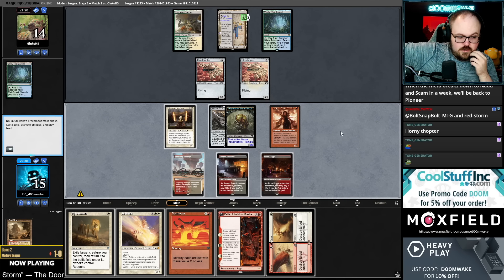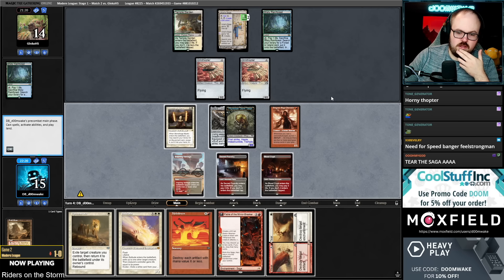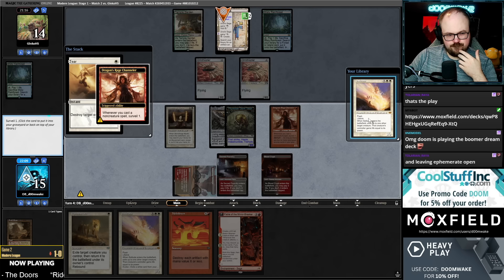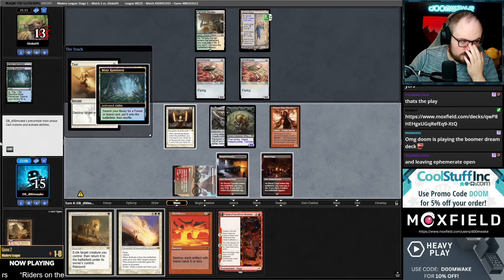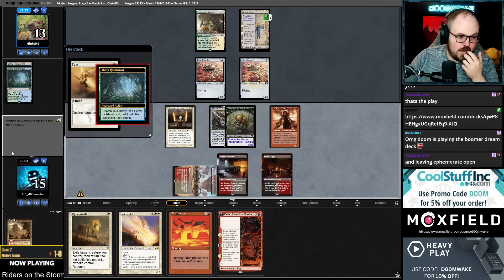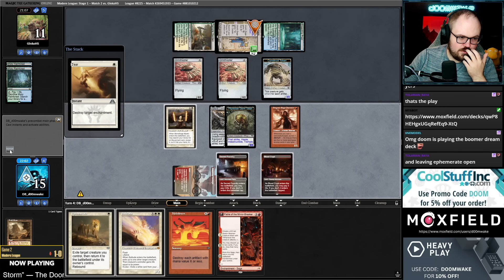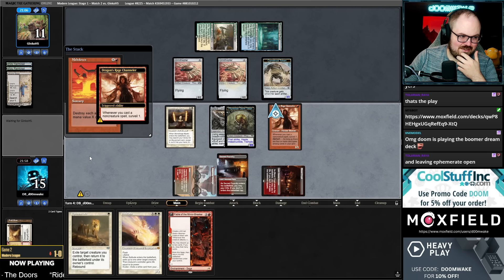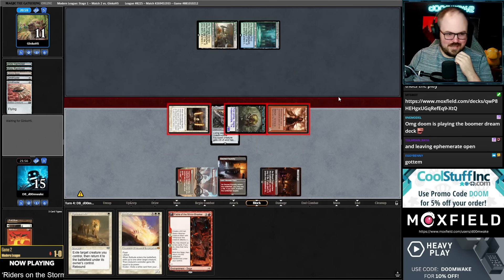Any thoughts on Wear/Tear on the Saga? They activate, make a token in response, then we Meltdown for zero. That sounds good. I keep Ephemerate because if I don't have to Solitude this turn, it's a white card I can use for Solitude-Ephemerate next turn — which is pretty good. Meltdown confirmed good card. Meltdown's pretty good — I do like me some Meltdown. Got em.